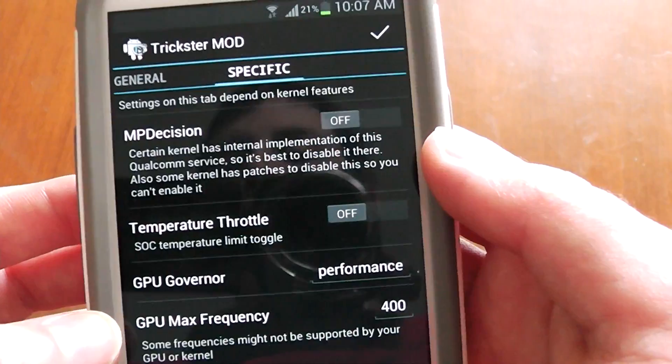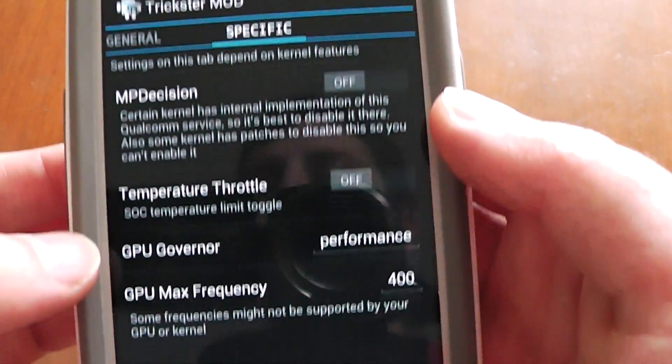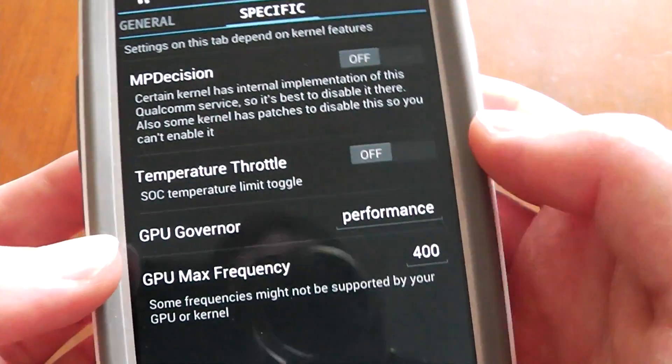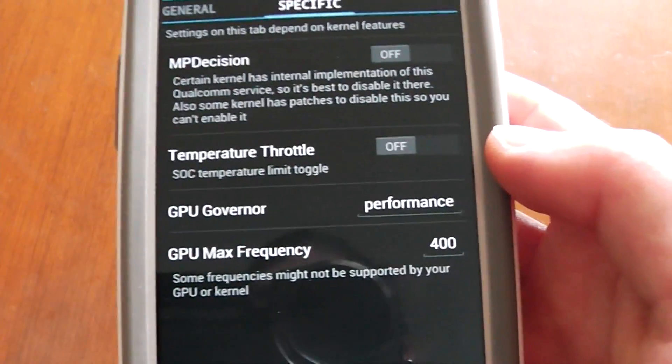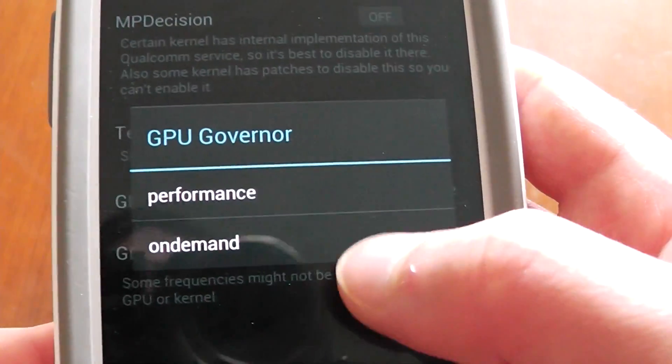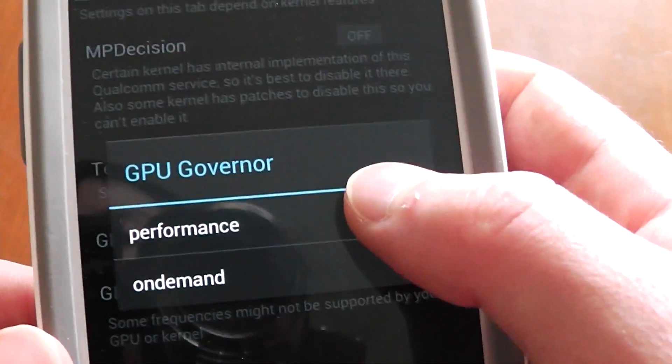Now, this is where it gets interesting. This is where — I've never seen this in an app before — GPU governor. You've seen CPU governors, but not for GPU. By default, it's set to on-demand. You want to set it to performance.